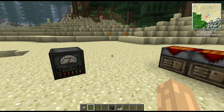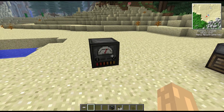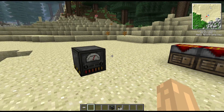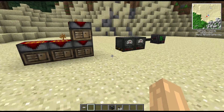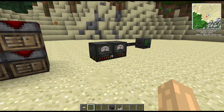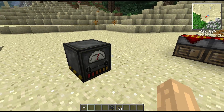Welcome to another block spotlight. Today we're looking at Universal Electricity and its associated mods. Universal Electricity is an API, and this block is from Basic Components, which is the main set of machines that Universal Electricity provides — the starting blocks. There are other mods which expand from this, but this is the starting point.